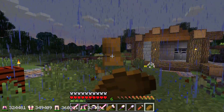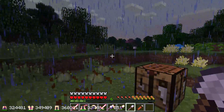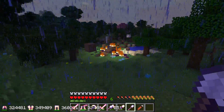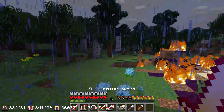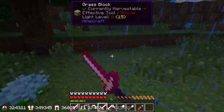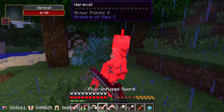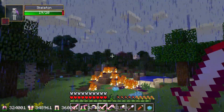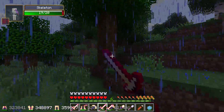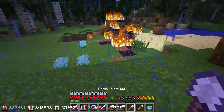It was a very grindy experience but we finally have our silk touch pick — I think it's silk touch, efficiency, and Arm Breaking, which is helpful. Now we can see if we can grab some of this — it's been night time so there's some left. I should probably kill the creatures that are around. There's a skeleton — let's try and grab some of this soil.